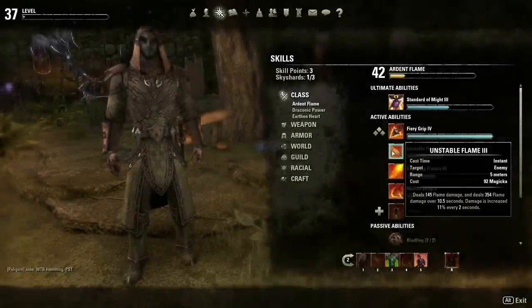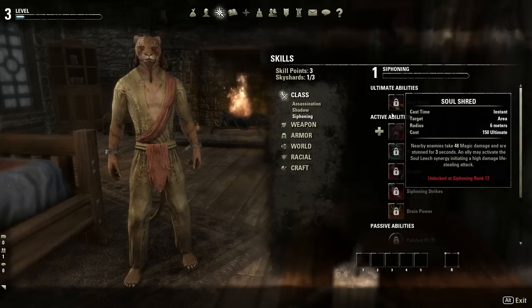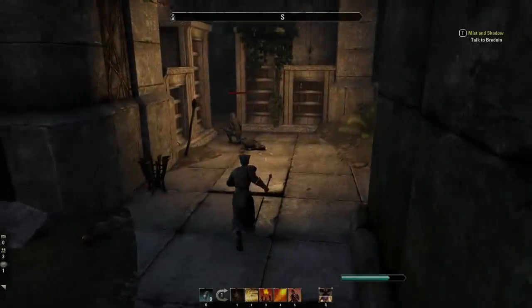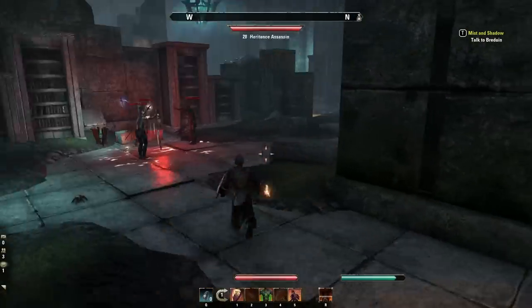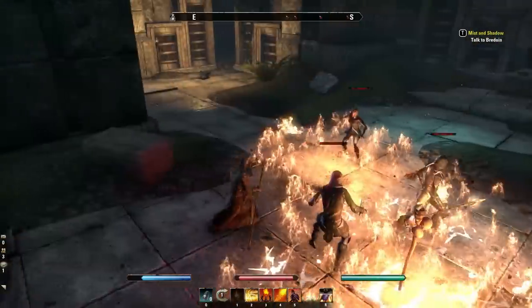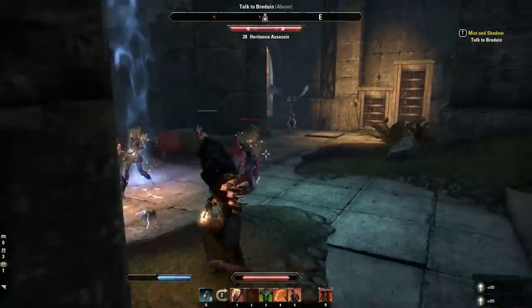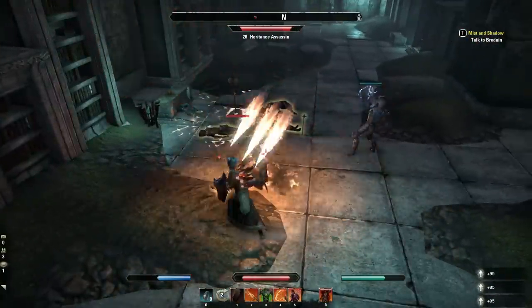For example, a Dragonite makes an amazing mage, a Sorcerer can make a great tank, and the Nightblade can make a fantastic healer. These are just some small examples of the different options, because the skill system in this game allows you to use any of the weapons and get access to any of the weapon's skills, as well as using any type of armor. Lots of options are available.